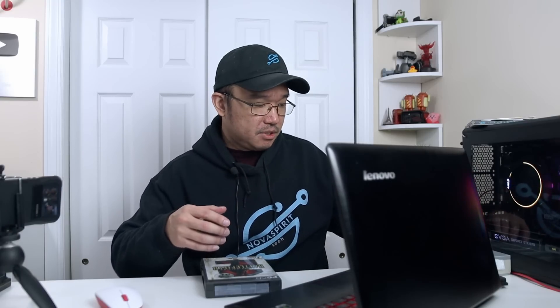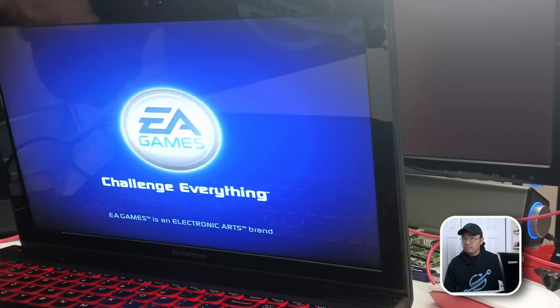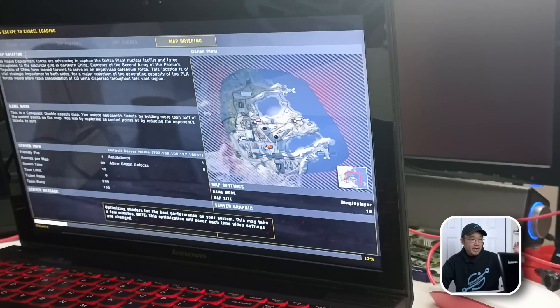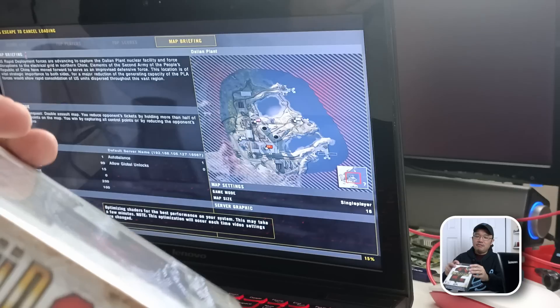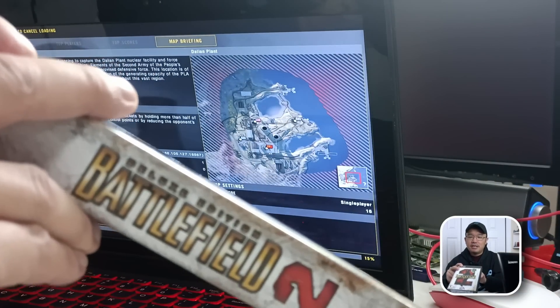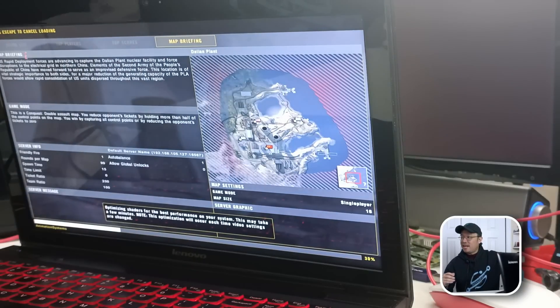I don't plan to play these online — I just want to finish the storylines or play when I have time, and having a compatible setup for everything is so much better. This computer doesn't have a CD-ROM drive right now. Next up is Battlefield 2, and just look — it's a 2005 game. The system requirements on the box are Windows XP 32-bit, 128 megabytes of video RAM, 512 megabytes of system RAM, and 3 gigs of hard drive space.